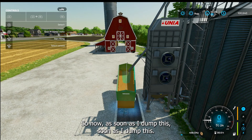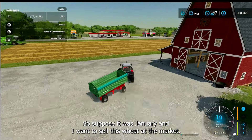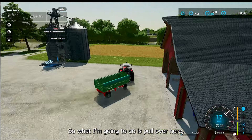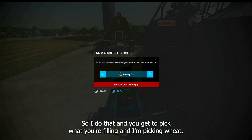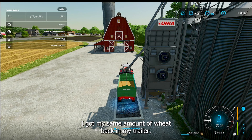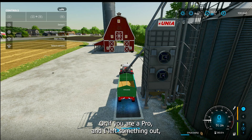Suppose it was January and I wanted to sell this wheat at the market. I pull over here, and look at the top left screen — all of a sudden it says 'press in on the left joystick to start filling.' I do that, and you get to pick what you're filling. I'm picking wheat, that's all I have. You just do it in reverse, and there you go — I got my same amount of wheat back in my trailer. So that's it. If you've got any questions about the HUD, hit me down in the comments. Or if you're a pro and I left something out, let us know. I'll see you next time. This is Farmer Teacher.